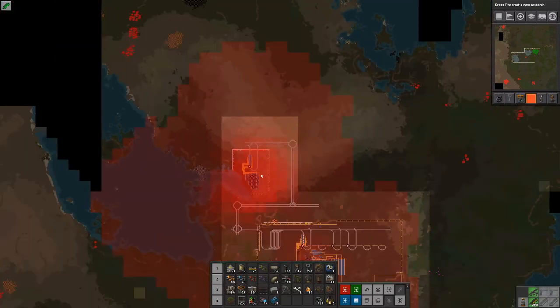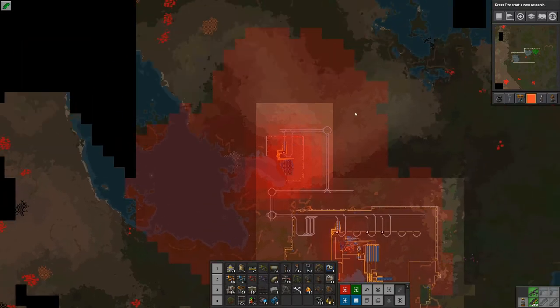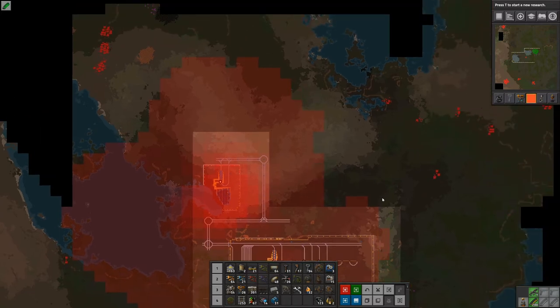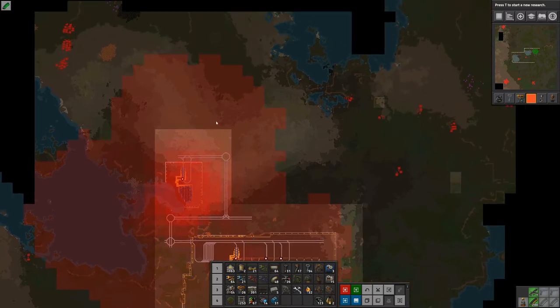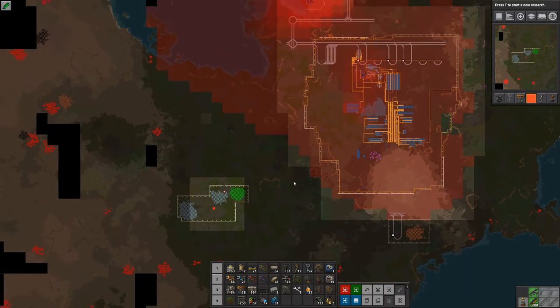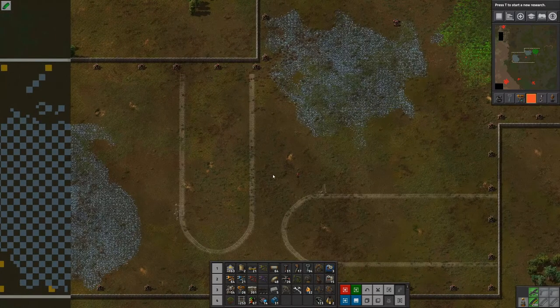We went around and killed the nests that were in the pollution just to get rid of the ones that were spawning all the time. Now there might be a nest that becomes part of the attack squad because of the pollution reaching them after a while, or they might colonize and end up inside the pollution range. But we are going to see if we can set up this one over here.